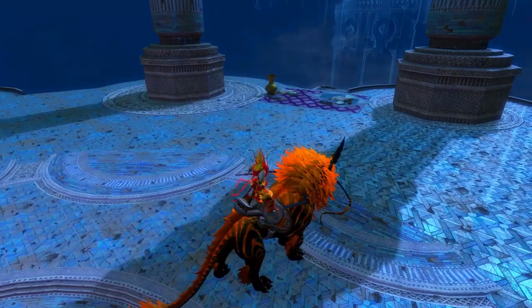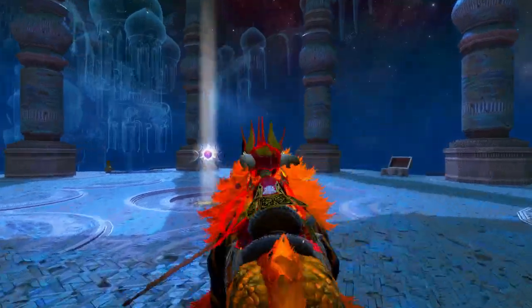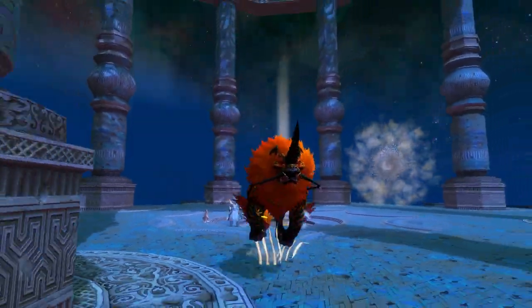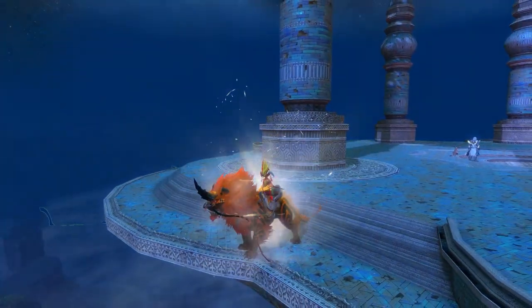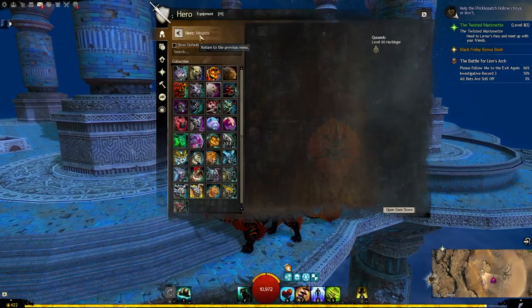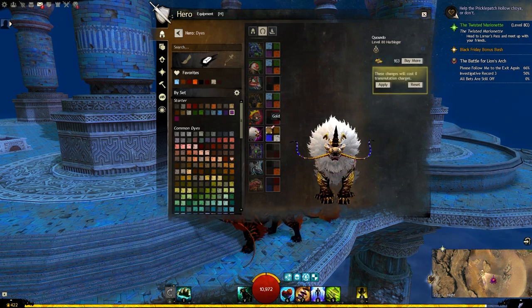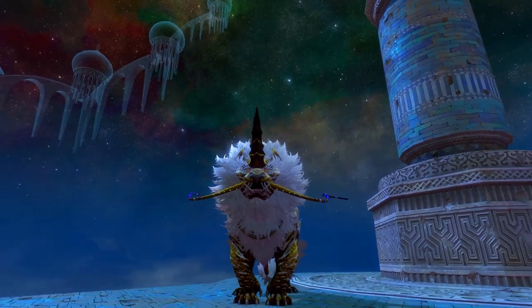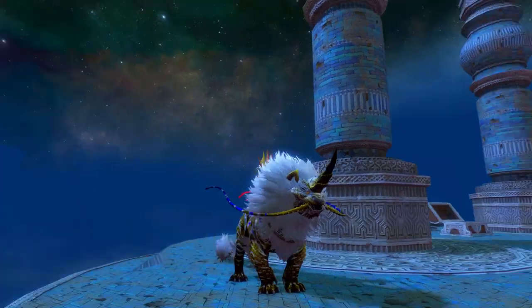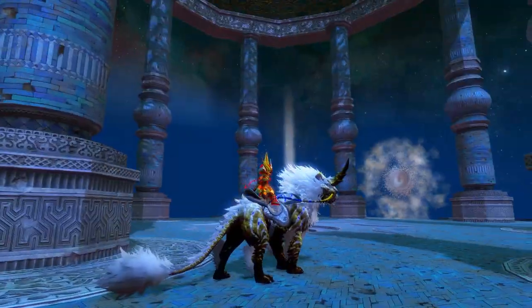Here is the Divine Predator Warclaw. The current dyes shown are Shadow Turquoise on top and Destroyer Orange down below, but default goes to Gold, Arid, Worn Bone, and Blue Lion. Some of the whiskers do kind of look like teeth from some angles, but they are not. I quite like the dye pattern on this one — the speckles of blue are really good. Let's look at the individual dye channels with full Shadow Abyss — everything is dyeable bar some parts of the saddle.